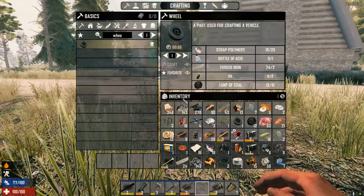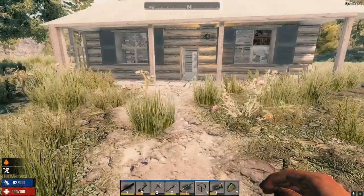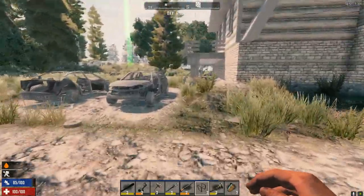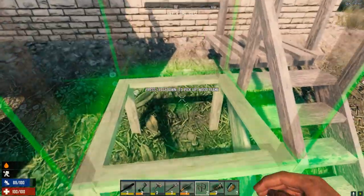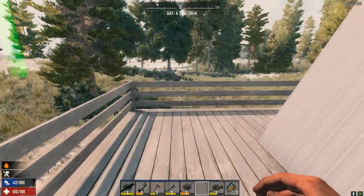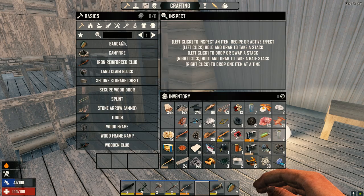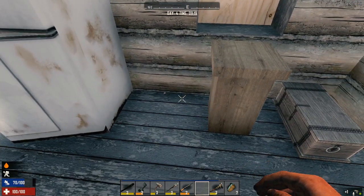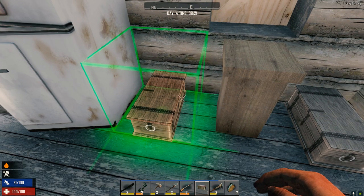Did we bring any frames with us? We did. Usually if you stealth they'll lose sight of you - usually, not always. Let's get inside and drop all this stuff off. We're going to have to make another chest because we are starting to run out of storage space. Let's craft a storage chest. Oh, they're breaking stuff over there - sounds very angry. Let's just drop all this in here and sort it later. You can sort stuff at night.